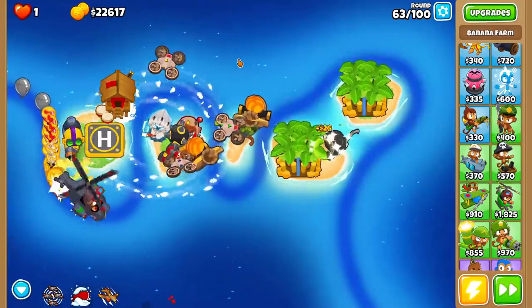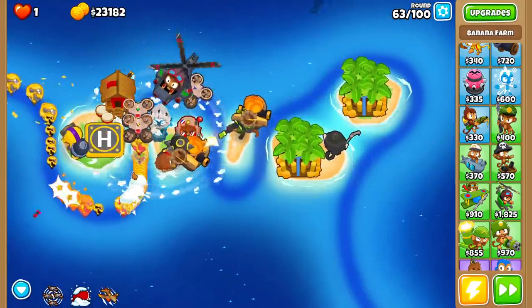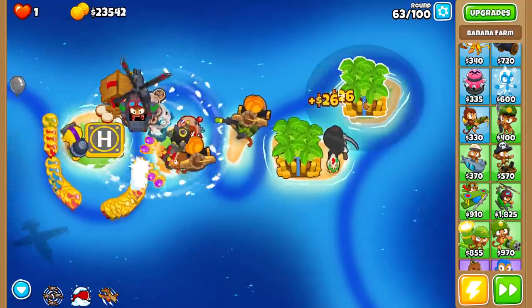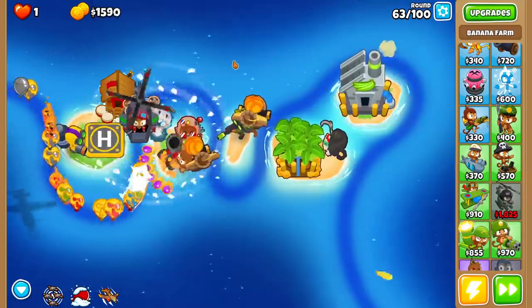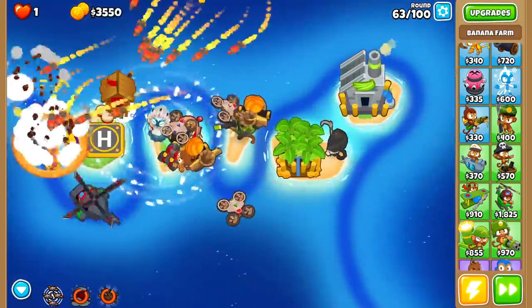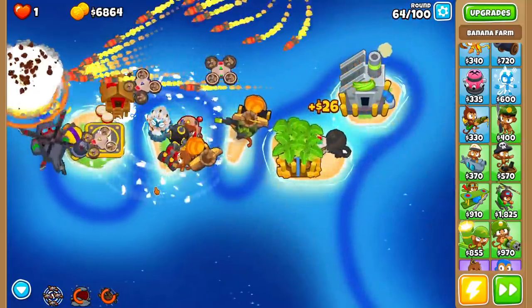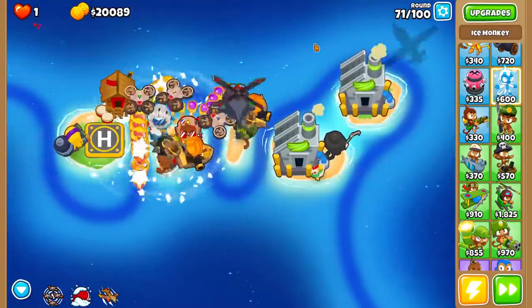Round 63 is definitely a good test for us — will our strategy still survive a gigantic group rush? It's going okay. That's actually going to allow us to get a fourth tier Banana Farm already. And I'm not even using my abilities right now — things are quite beautiful at this point. I am happy with my strategy, which is something I don't often say. All right, guys.